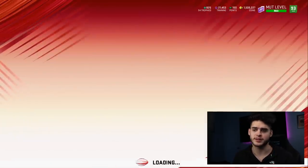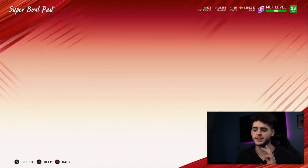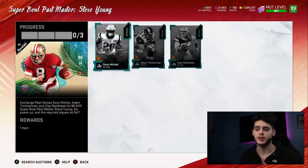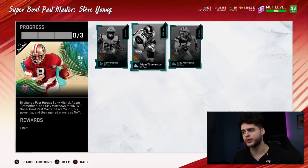Let's get into this method. You're gonna come over to Sets. The set is the Super Bowl Past set with Steve Young. This set works better than most sets we've ever done for a specific reason. As per usual, you get Steve Young, you get his power-up, and you get all three of these players back.